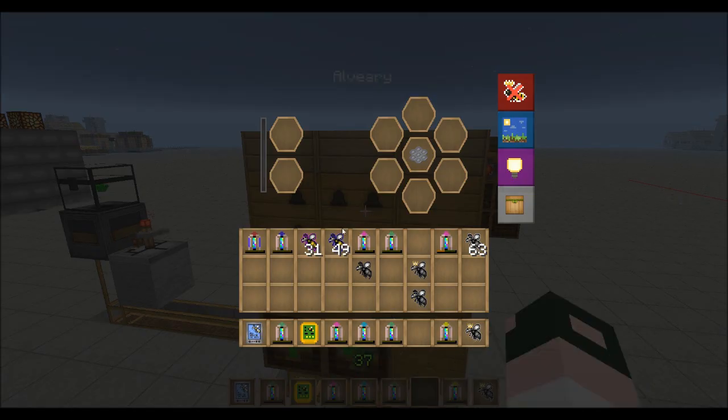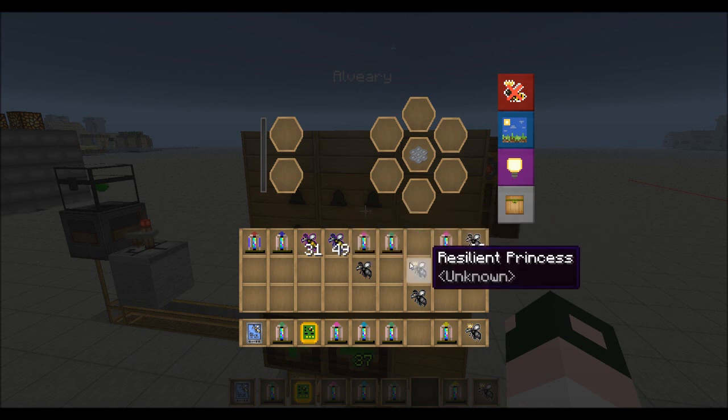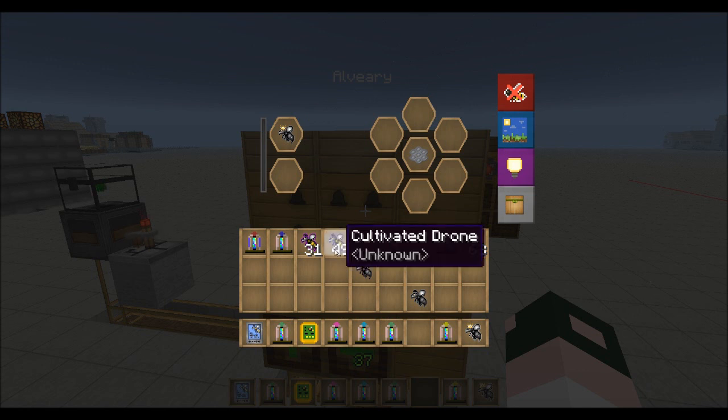But once you're down to half a heart, anything will kill you — one punch. So just make sure you're in your safe place, like in a hole or something.